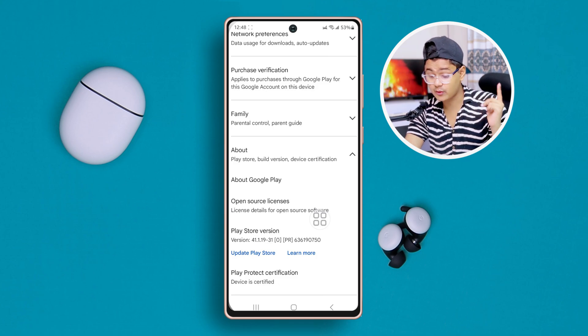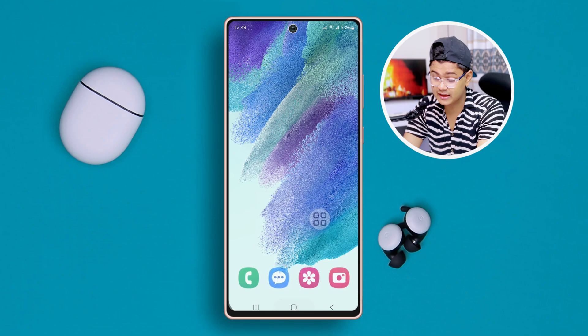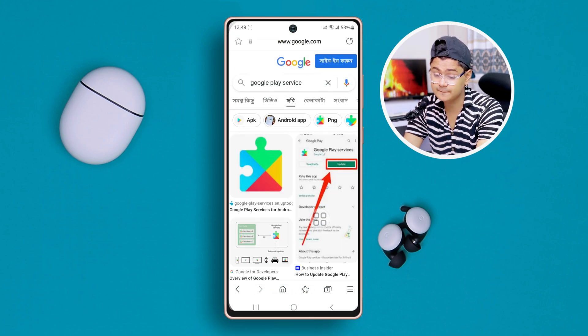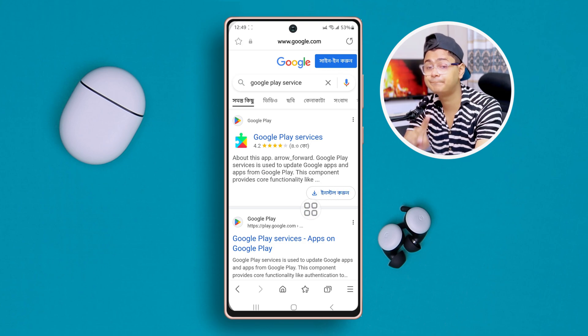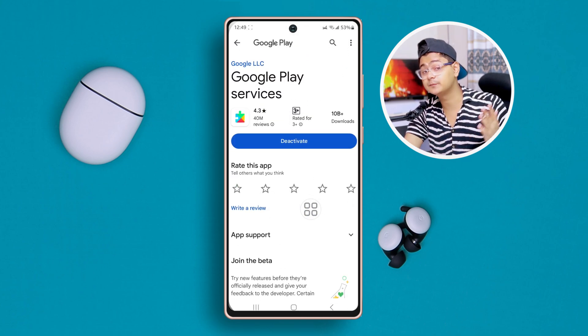The next thing you can do is open up your internet browser and type 'Google Play Service.' You're going to get a pop-up like Google Play Service, and you'll be able to see an Install button. Make sure to tap there and then activate your Google Play Service to solve your problem.